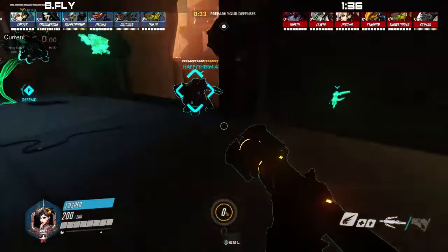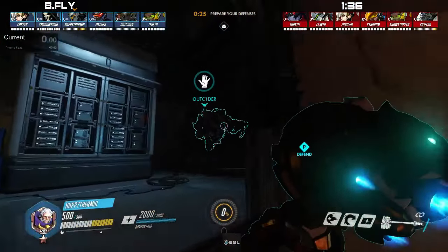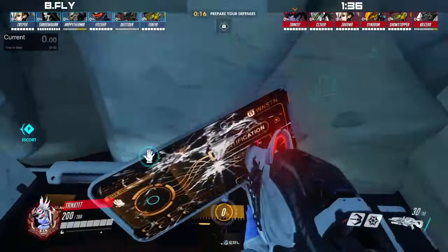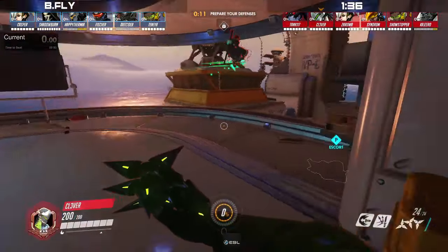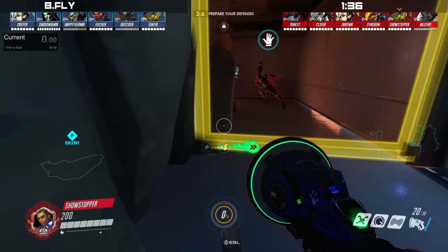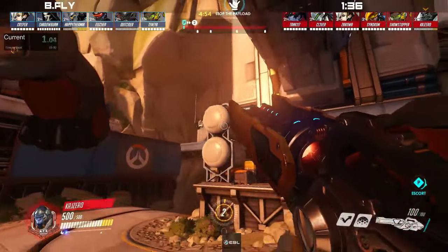Let's get the introductions done. For the side of bfly: Casper on Mercy, Shadowburn on Reaper, Happy Thermia on Reinhardt, Fisher on Soldier, Outsider on Road Hog, and Sinya on Lucio. For the side of 136: Tank 117 on Widowmaker, Clever on Genji, Zara on Mercy, Syndrome on Pharah, Showstopper on Lucio, and K0 on Winston.